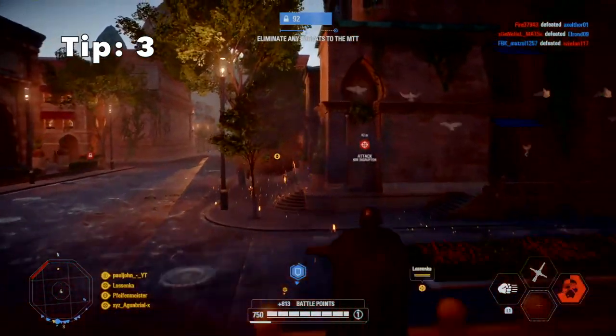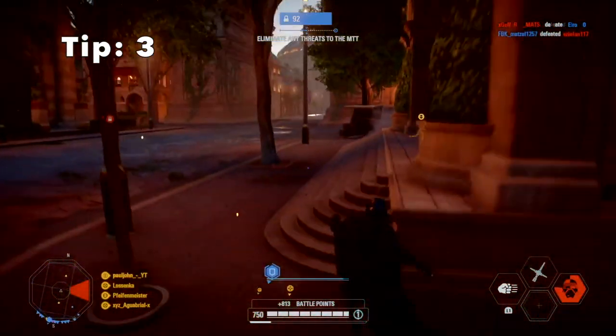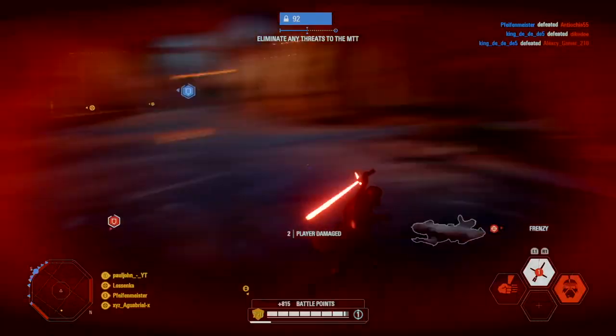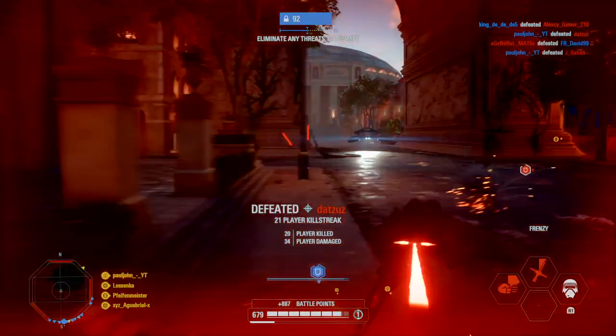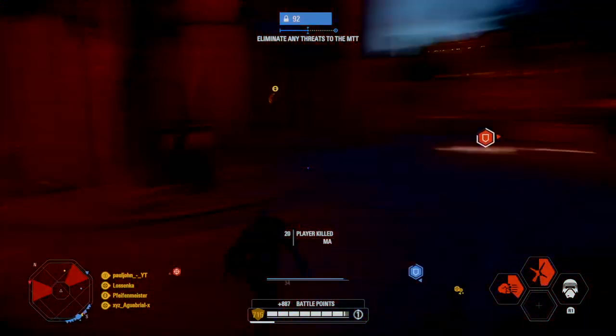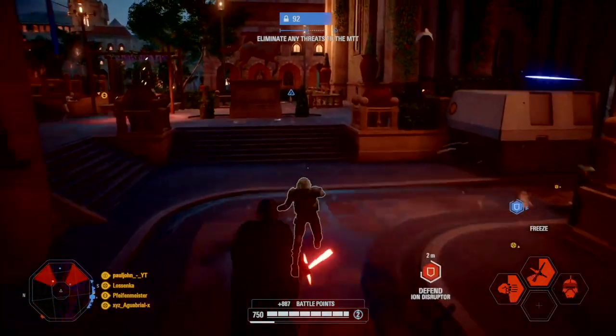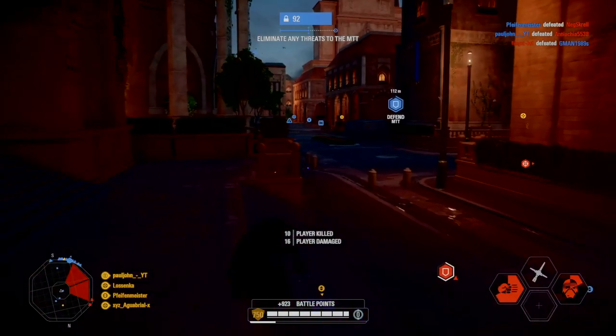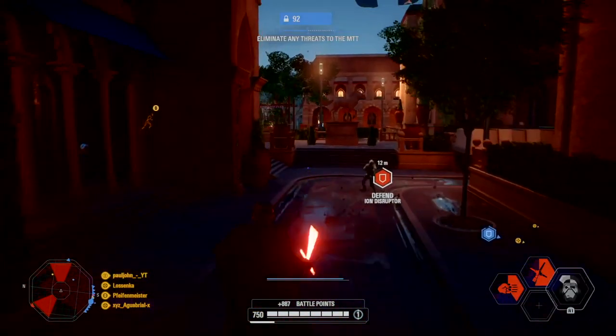Tip 3: if you're playing as Kylo and you use his freeze on an enemy, after the first hit you deal to him the freeze effect will stop and he could get out by dashing or rolling. Make sure to go behind the enemy and hit them — it will one-shot every trooper except buffed troopers, heavies, and reinforcements.